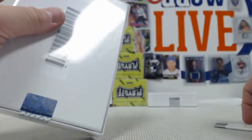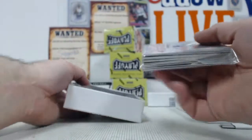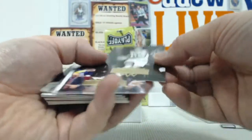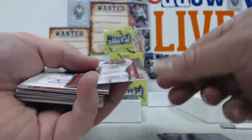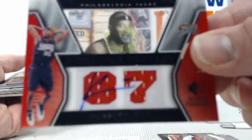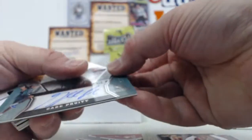Series 1, another one. Jerry Lucas, Josh Smith, and a Jamal Franklin. You got a Brandon Rush Crusade auto, Herbert Hill out of 799 relic auto, Gabe Pruitt out of 799 auto.